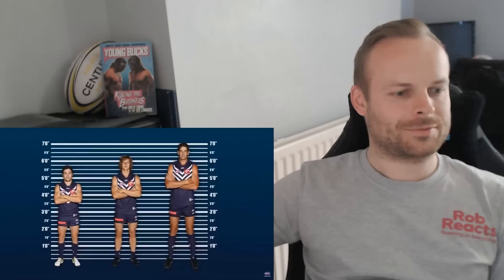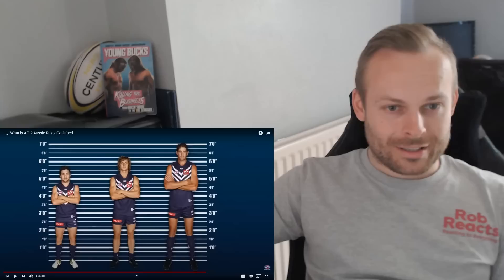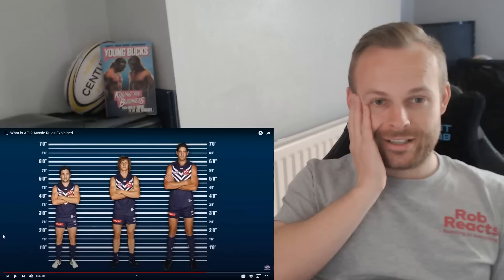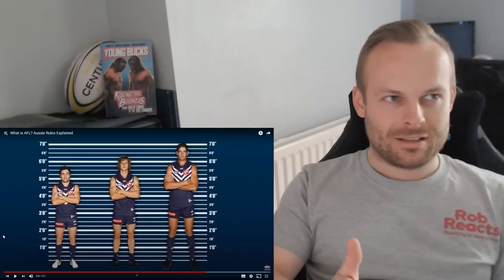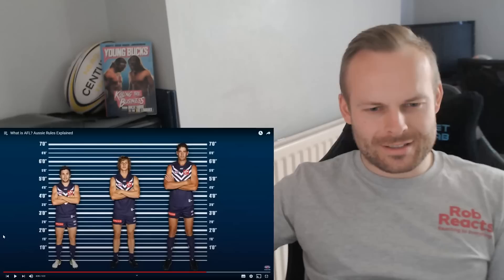This looks awesome. Players come in all shapes and sizes - the Fremantle Dockers have 5'8" Hayden Ballantyne, 6'3" Nate Fyfe, and 7-footer Aaron Sandilands. Wait - 7 foot?! You can understand the size in basketball because they don't have as much distance to cover, but I really want to know what position a 7-footer plays in Aussie rules.